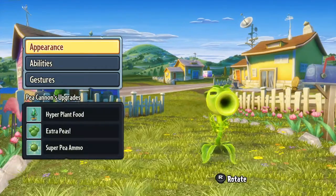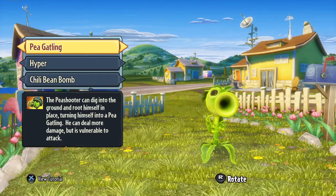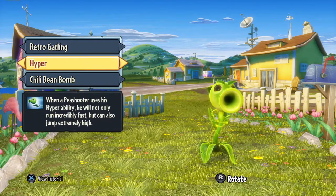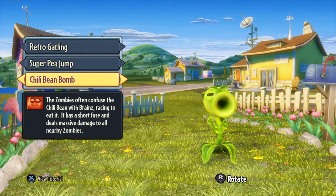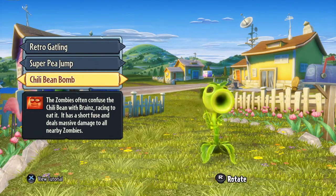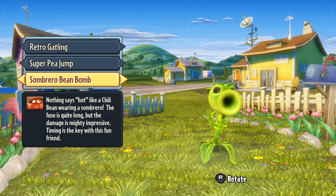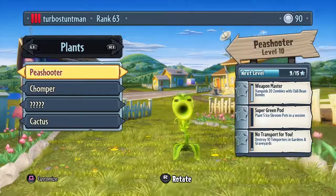So a Peashooter — just go to customizability. Pea Gatling is basically like the Commando Pea, he just shoots tons of stuff. Pause it at this video — it has a slower rate of fire, but more damage. Hyper means he can go extremely fast and jump high — he goes really high with Super Pea Jump but doesn't go faster. If you have Chili Bean Bomb, it basically explodes like a nuke and destroys all zombies, but it takes longer to explode and does way more damage — so it can one-shot good soldiers.